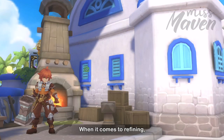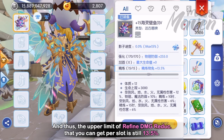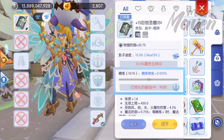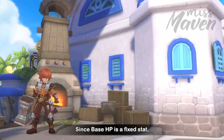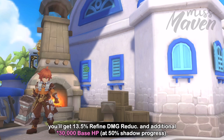When it comes to refining, the upper limit of the refinement level of the main and shadow equipment of the same part is 15. Thus the upper limit of refined damage reduction you can get per slot is still 13.5%. Your refinement level exceeding plus 15 will be converted into 4,000 points of base HP per level. Since base HP is a fixed stat, it is not subject to the percentage bonus from max HP percent stat. So if you have a plus 15 main equipment and a plus 15 shadow equipment, you'll get 13.5% refined damage reduction and an additional 60,000 points of base HP.